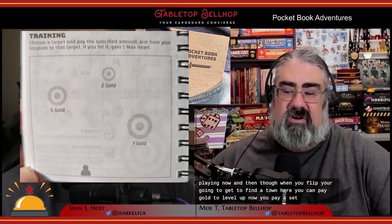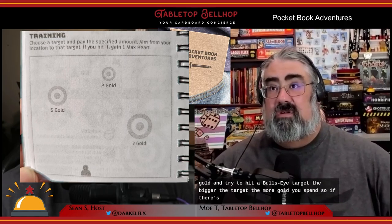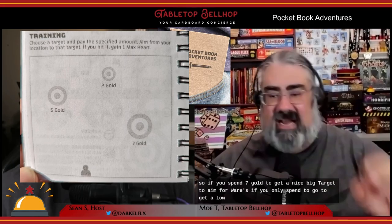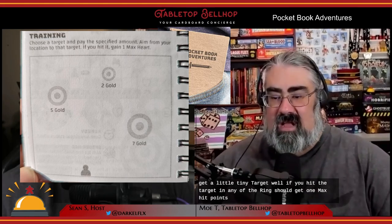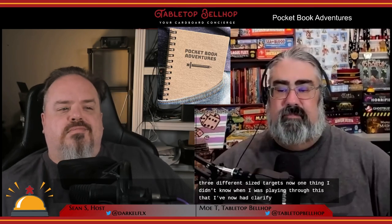Now and then when you flip, you get to find a town. Here you can pay gold to level up by hitting a bullseye target — the bigger the target, the more gold you spend. If you spend seven gold, you've got a nice big target; if you only spend two gold, you've got a tiny target. If you hit the target in any of the rings, you get one max hit point. Each town includes at least three different size targets. If you have the gold, you can try more than once, but any misses mean your gold is lost. In town you can also heal up, remove status effects, and buy useful items like remedies and pixie dust.